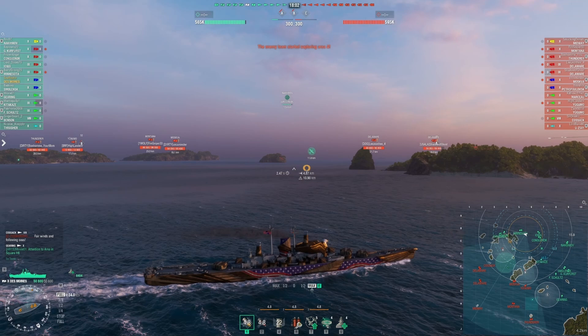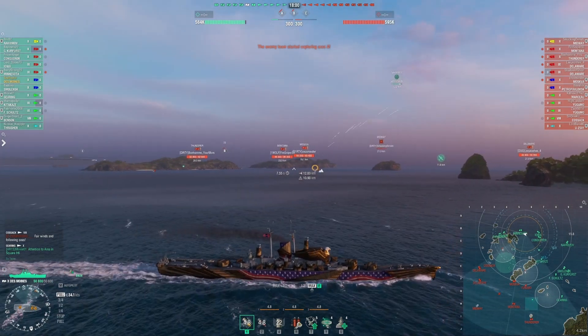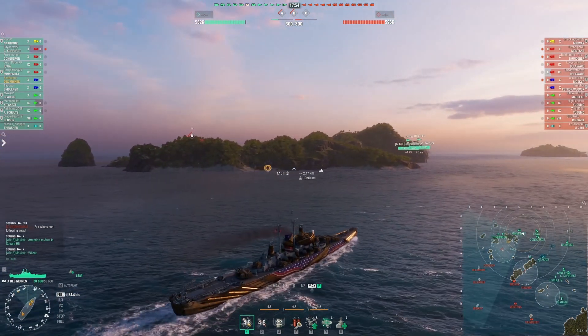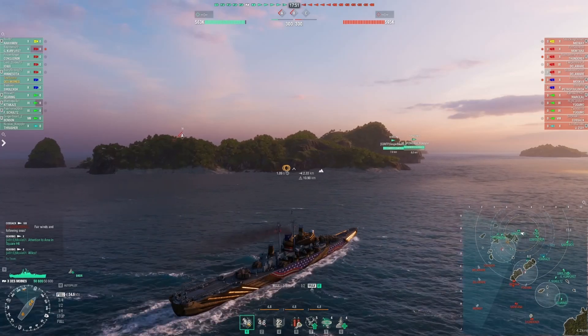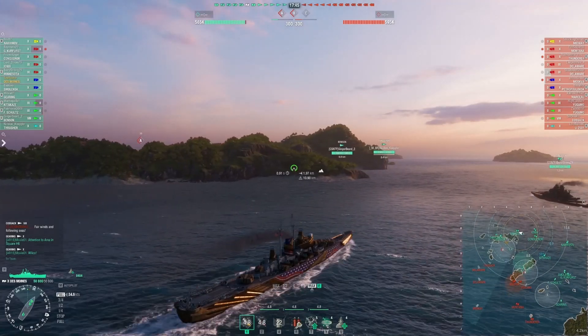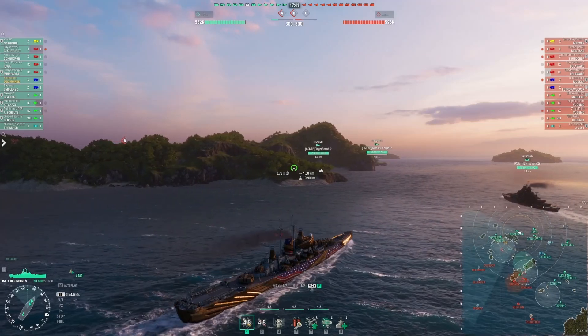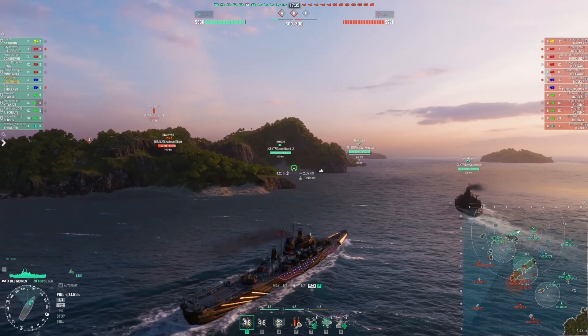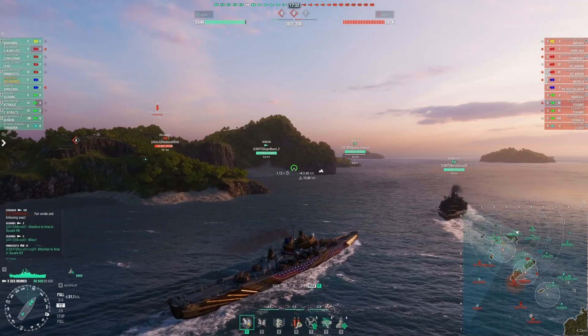The northwestern flank has a lot of island cover, which is great for a cruiser player — lots of ways to break line of sight and still be useful. But it makes it more challenging to support my destroyers trying to work the cap. My job is to murder opposing destroyers, support my guys, and bring my anti-aircraft fire. I'm running DFA in this match and I'm teamed up with a Minnesota, so we've got quite a bit of AA power against two Delawares and a Midway.